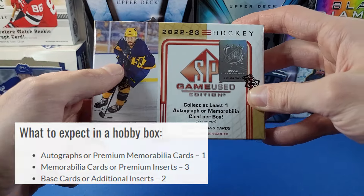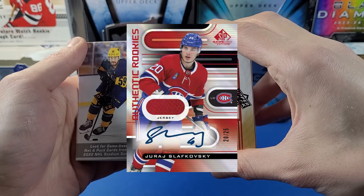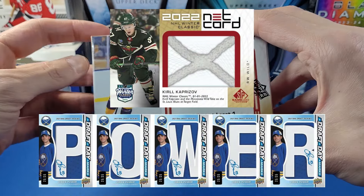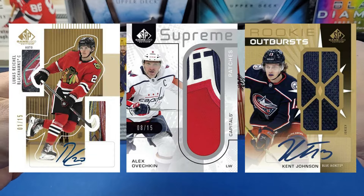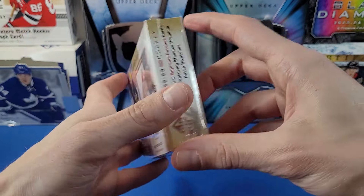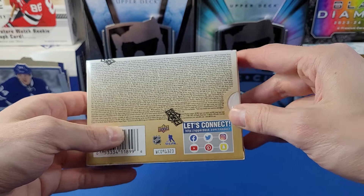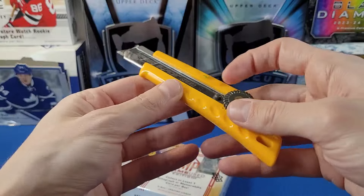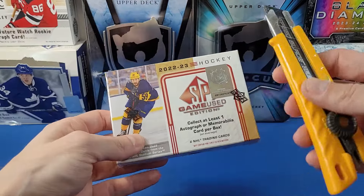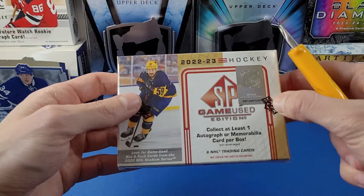Some of the main chase cards in SP Game Used are the true base card, numbered to the player's jersey. We also have authentic rookies, banner year, draft day marks, and net cords, which is a big chase here. Inked rookie sweaters and supreme patches are in here too. Net cords are getting harder and harder to hit — used to get a couple in every case, but now maybe one per case.